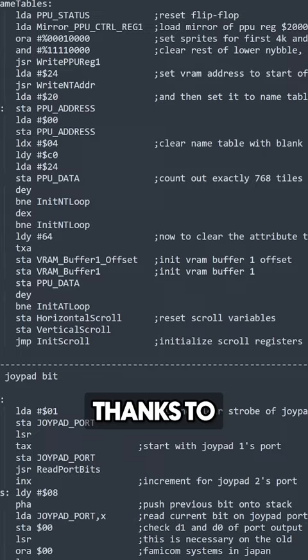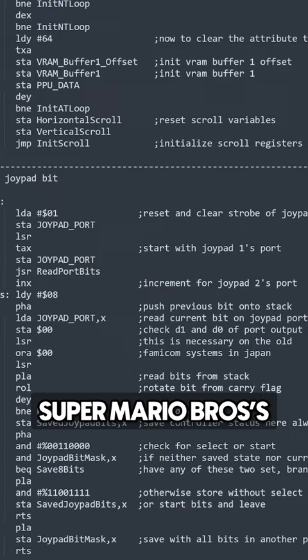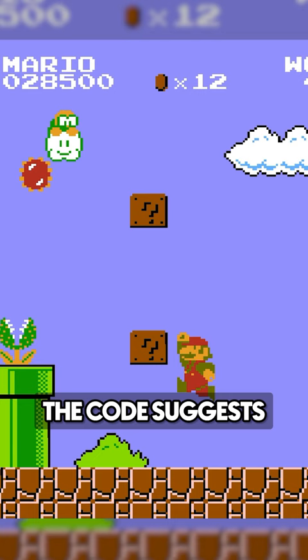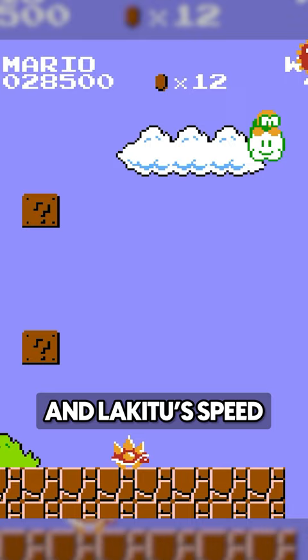Thanks to a disassemble and analysis of Super Mario Bros. code, we can see that this is actually a bug. Thanks to users of the Cutting Room Floor, the code suggests that the spinies are meant to be thrown out relative to both the player and Lakitu's speed, the player's position, and a pseudo-random value, and not simply dropped straight down.